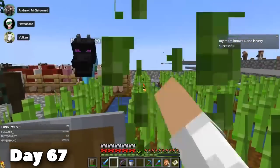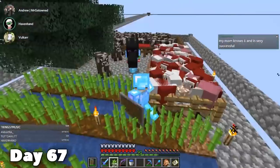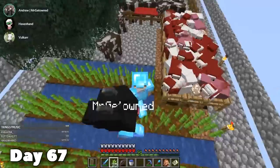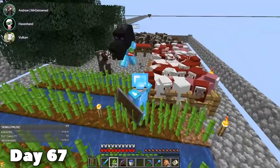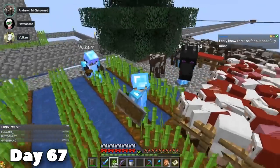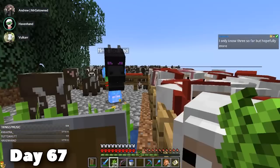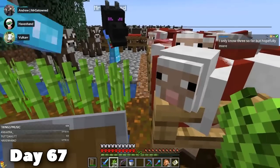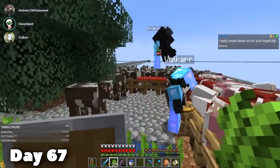I'm going to skip days 65 and 66 because not a lot happened. However, on day 67, we noticed a mistake. The sheep weren't regrowing their wool, and the reason was that when you make a giant spruce tree, it replaces the grass with non-grass — and we kind of accidentally covered all of the grass. Somebody came up with the genius idea of getting another piston and moving a block from one of the far islands back to the center island to regrow the grass.